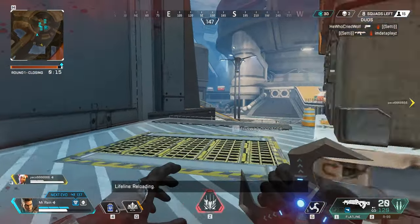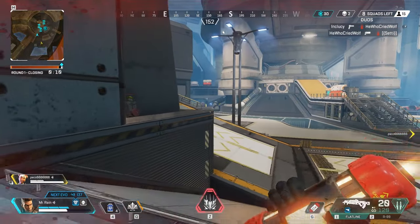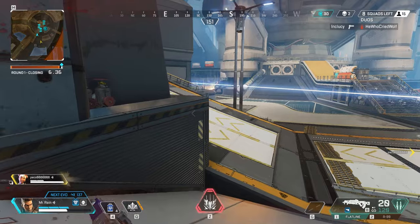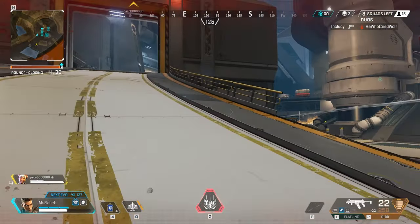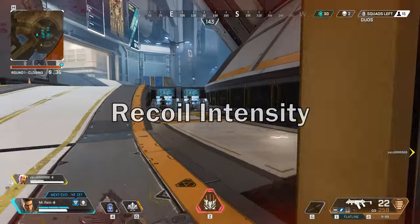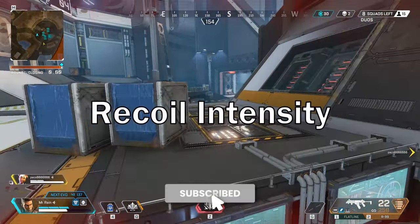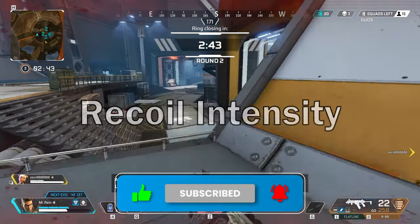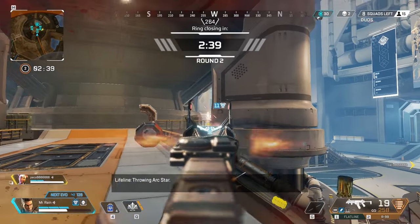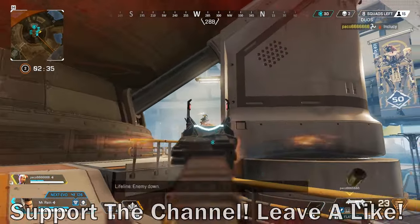Weapon recoil is very different from one game to the next and is a good indicator of what type of skill a player will need. We'll be omitting single-fire snipers and shotguns, as we're primarily talking about fast-firing weapons. A weapon with high recoil typically means it will deal a lot of damage. If you can control it, you'll be dealing more damage than with other weapons. Of course, your targets will be moving around, so not only do you have to deal with higher recoil, you will also have to track your target.